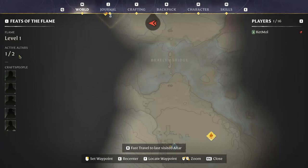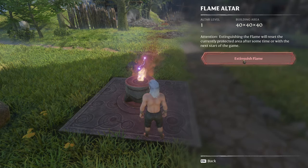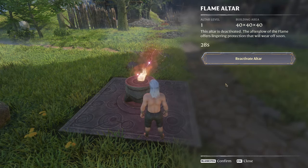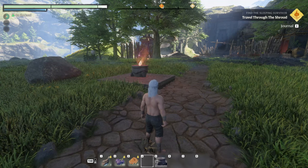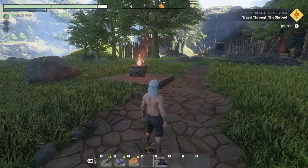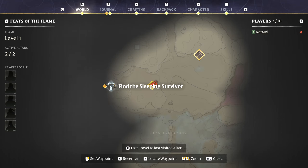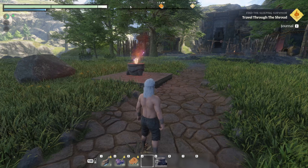At the very start of the game, even before you upgrade the flame level for the first time, you can create two active altars. You can teleport to any altar on the map whenever you want, and they are also very cheap to make. You can also extinguish them whenever you want if you want to place them somewhere else. This means you always carry a teleportation device with you, so whenever you have a full backpack and need to go back to base, or you are about to do something potentially dangerous like finding the first sleeping survivor, just put down an altar and remove it again once you are done.